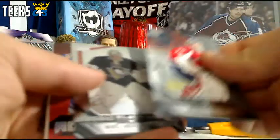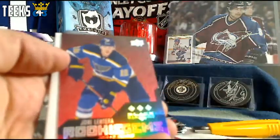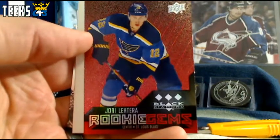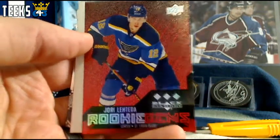We've got a Ruby rookie — it is Yori Latera for the St. Louis Blues, going to Flyer Honey. Triple Diamond Ruby.